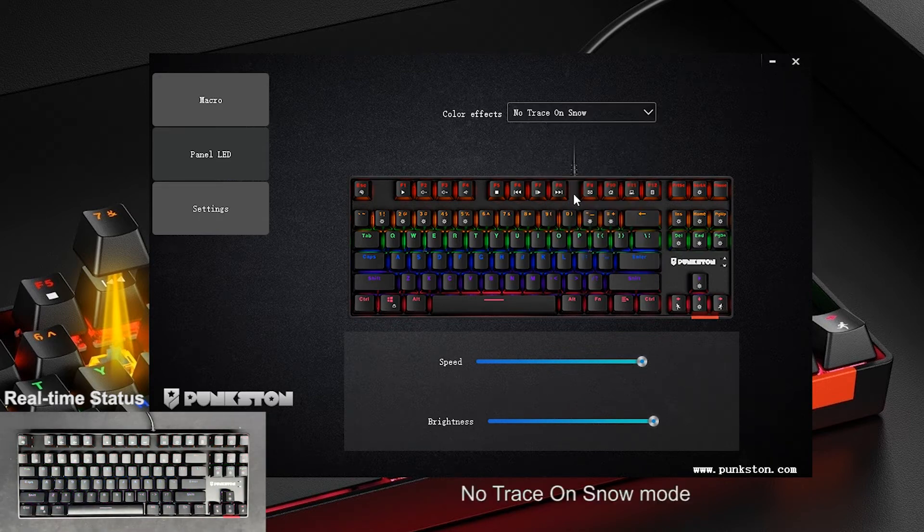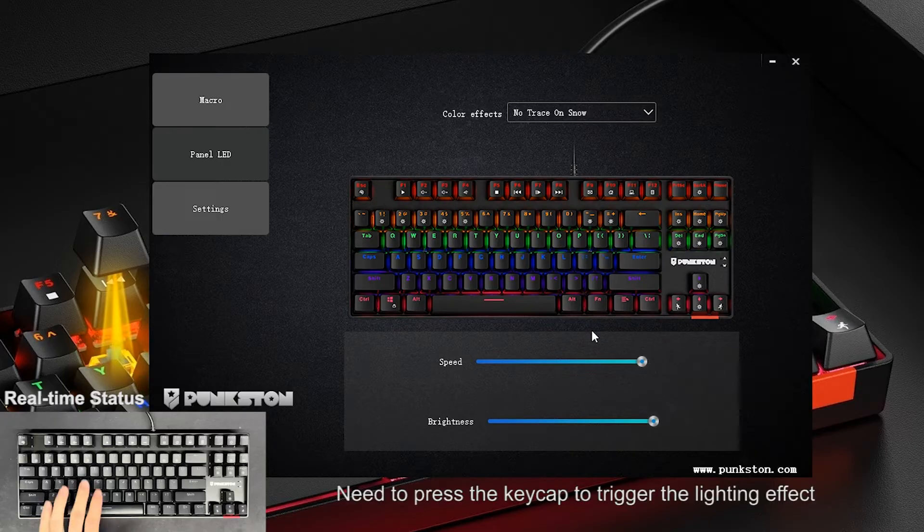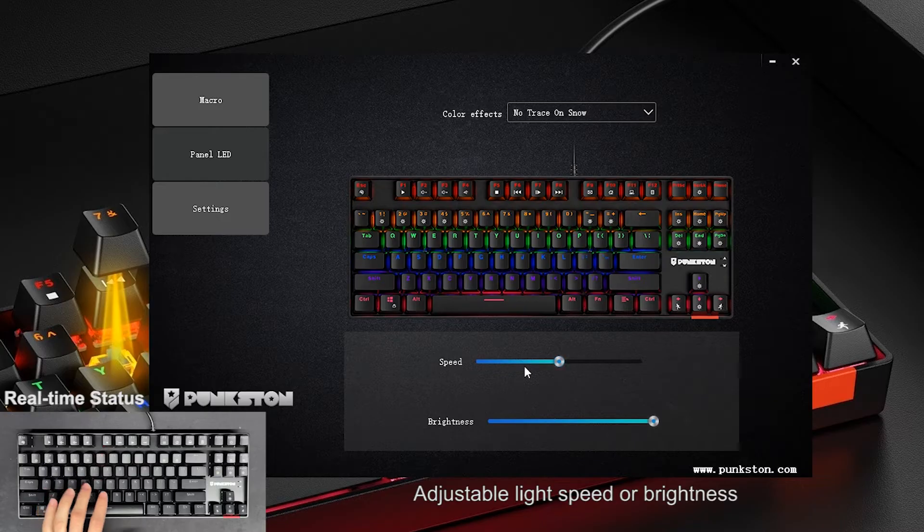No Trace on Snow Mode. Need to press the key cap to trigger the lighting effect. Adjustable light speed or brightness.